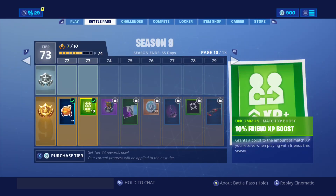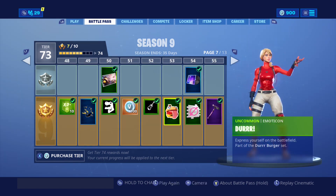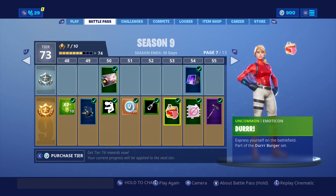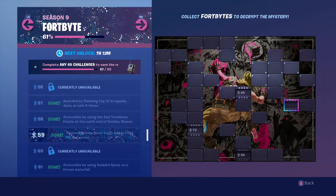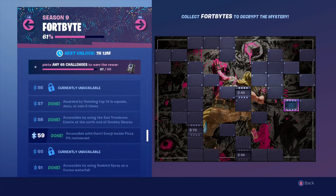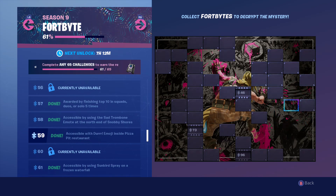To get that emote you guys need the emoji. You guys need to have the Battle Pass obviously, and you need to be Battle Pass tier 53. It is gold, so you do need the Season 9 Battle Pass. Go to Challenges — let me kind of show you guys the unlock. That's the accessible with DURRR! Emoji inside Pizza Pit Restaurant. That's the unlock.